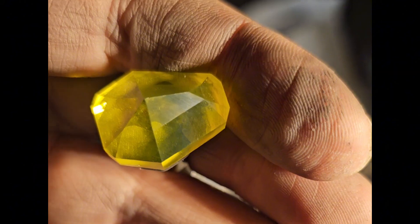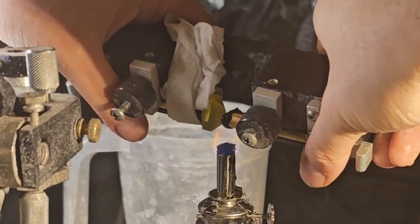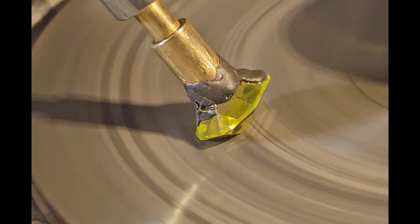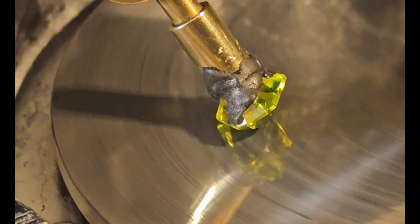GAGG, like any Garnet, cuts really well, but you have to be careful and watch for chipping on facet edges, which can end up gouging your stone. But with a little care, it polishes up great. The transfer went great, and I got started on the crown. At the end of the day, this isn't a very complex design, but as each facet polished, I could see more and more of the complex pattern of brilliance forming within it.